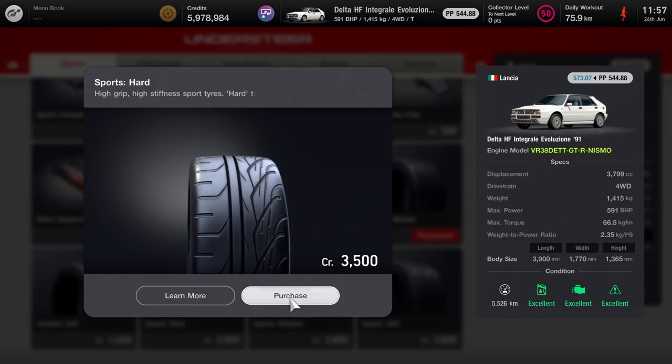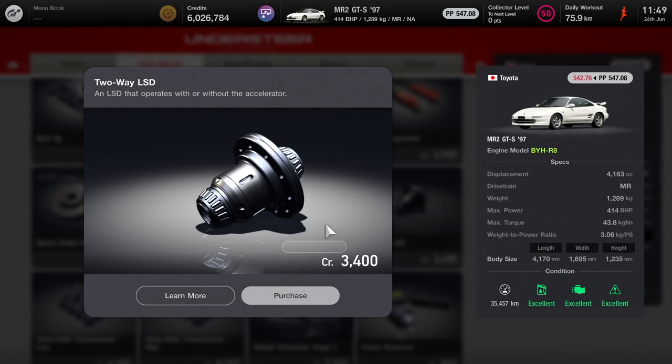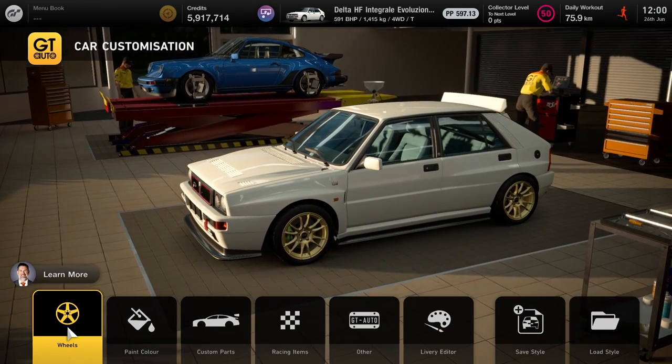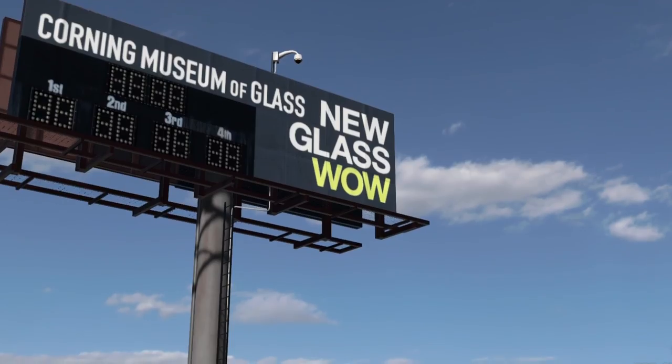These times weren't really representative because the cars were on different tire compounds and some gearboxes didn't fit the engines. So I decided to upgrade the cars a little bit. I put them all on sports hard tires, upgraded the suspension, LSD, brakes, and sometimes the transmission if needed. I also added visual upgrades to give the cars more downforce, and made a few setup changes to maximize performance. Just like that, we're ready for the final showdown.